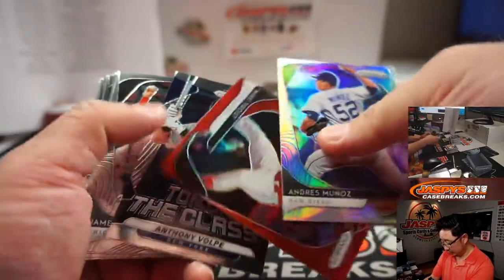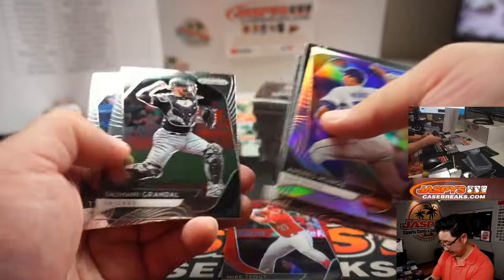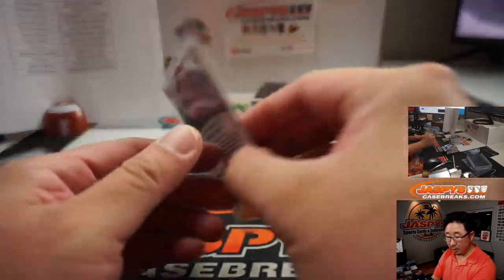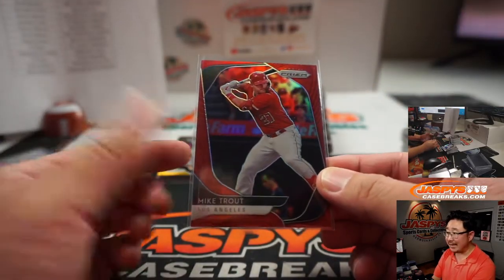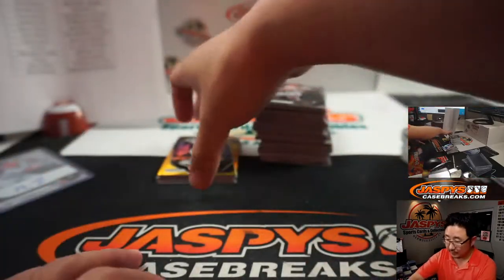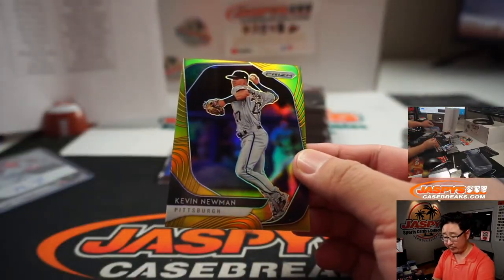There's Andres Munoz. There's Mike Trout again, red this time. Some gold coming up too. Mike Trout, red — he just had a kid recently. Came back to the lineup and hit a home run tonight. And we've got 7 out of 10 gold, Kevin Newman for the Pirates — Quinton Carter.